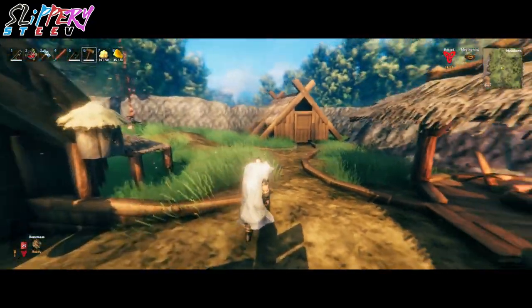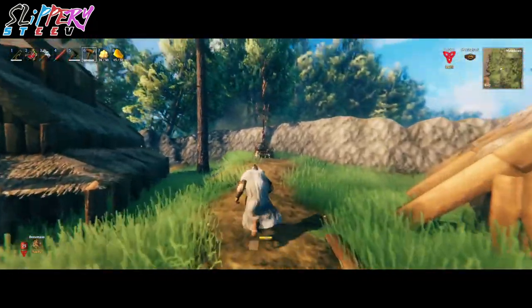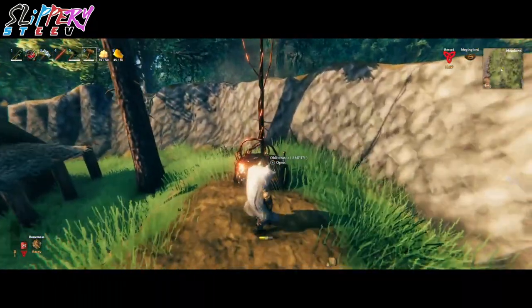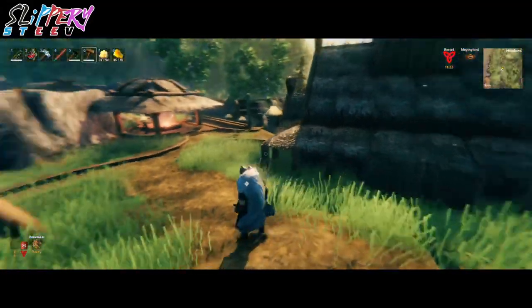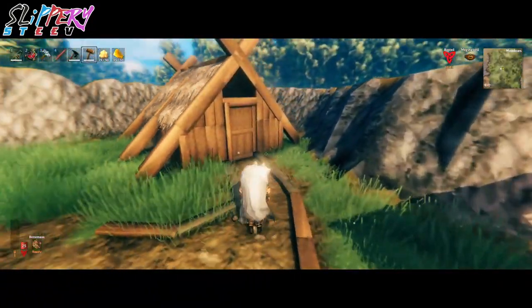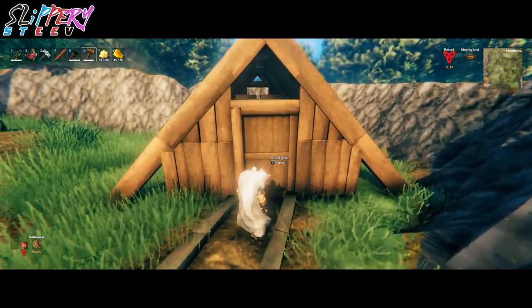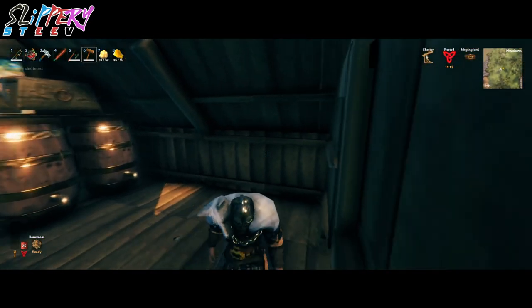Let me know in the comments your thoughts. Here is the Obliterator. I started putting trees inside the walls just for those real quick needs that I'm just too lazy to run out to the woods for. This is the Fermenter Shed.